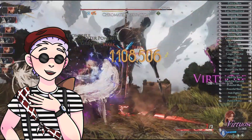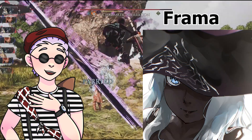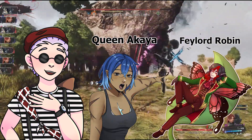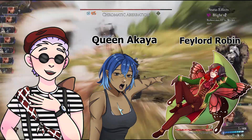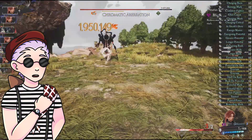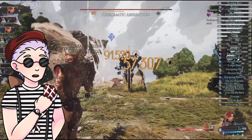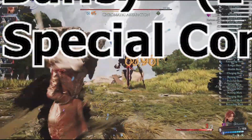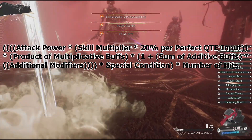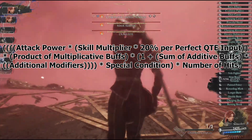Let's now move into the second part of this video: how to maximize your damage using Pictos and Lumina. First, a special thank you to Reddit user Frama for letting me bounce questions off them and providing the groundwork for the formula. And a very special thank you to both Robin and Queen Akaya for helping me stress test and fine-tune the formula — none of the following section would have been possible without your support. The formula essentially boils down to one giant multiplication problem, and when I say giant, I mean it.